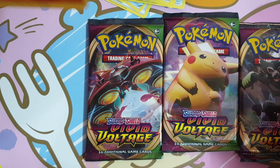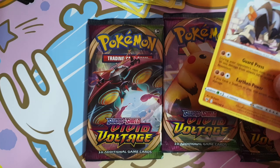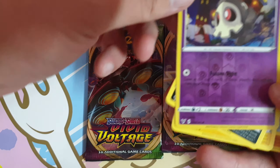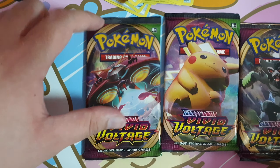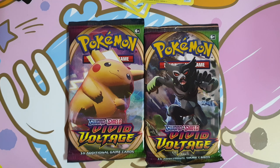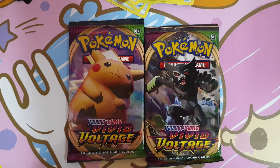We still have not pulled any V or VMAX card. Fighting Energy, Excadrill, Last Leaf, Opal, Duskow, Electric, Pineco, Mudbray, Buchanan. Reverse Holo Charizard! And just a normal Lycan Rock. I'm going to put it with the Amazing Rare.